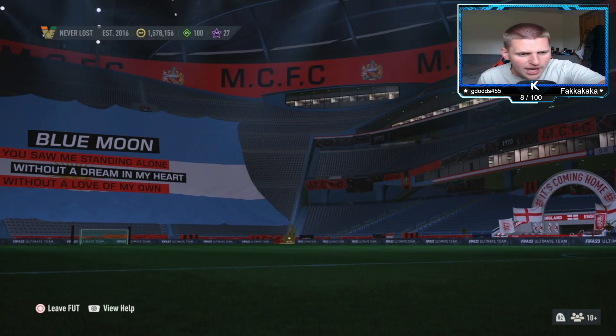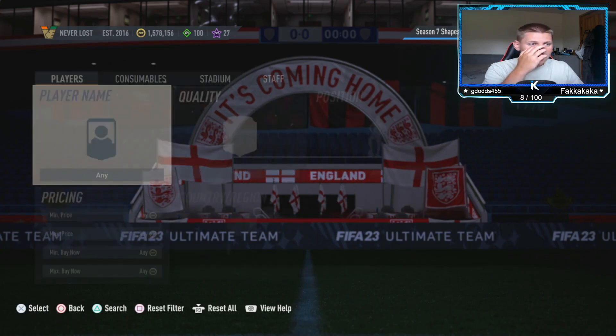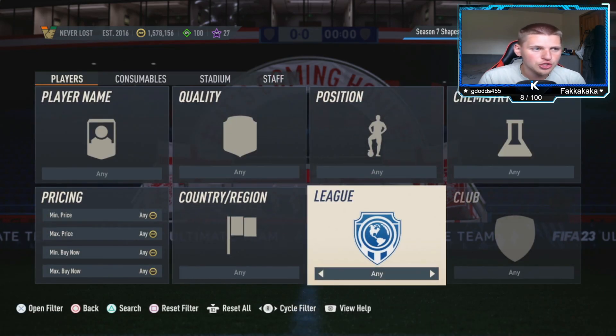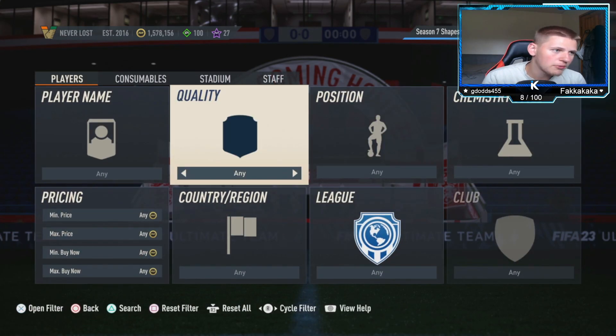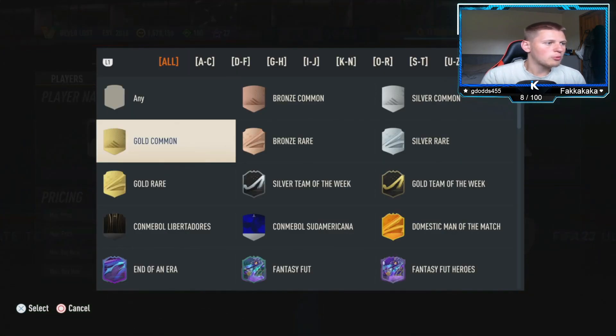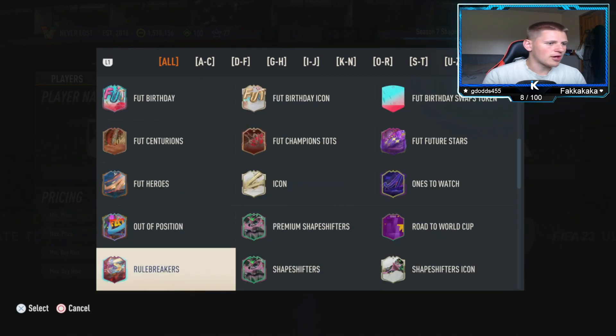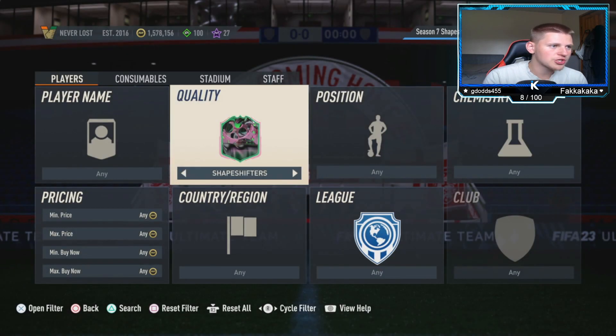We are going to change it up a little bit this time — two high budget methods and one low budget. Normally we do two low budgets and one high, but we're going to start off with one of the high budget methods, which is going to be a Shape Shifter — not the premium, just normal Shape Shifter.